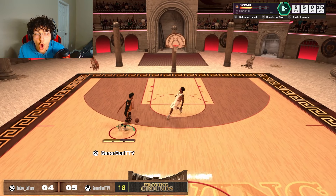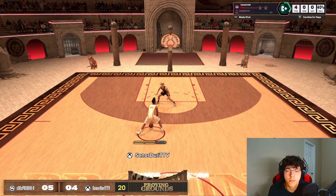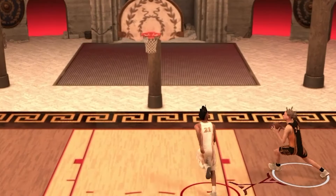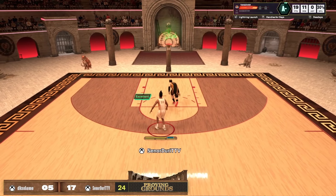This has to be the best 6'7" ISO lock in the game. Look at that — breaking ankles, pulling up, splashing in his mouth. Cooking up, speed boosting, pull up, bang and boom. Look at that, man. Off the glass, man. Splashing in his mouth.